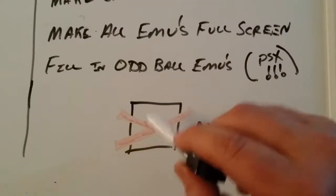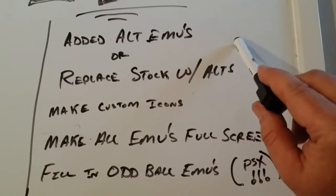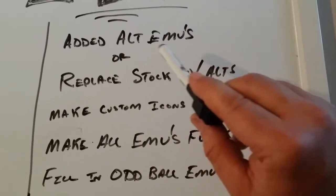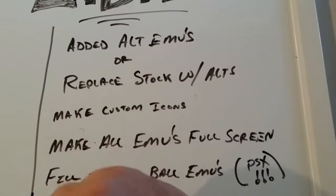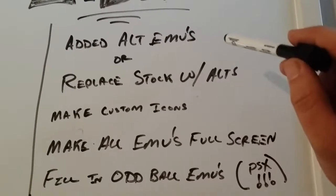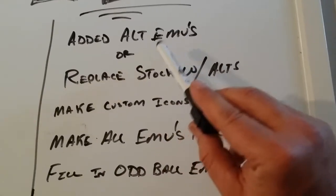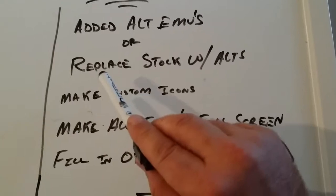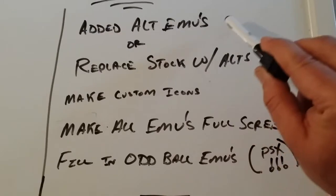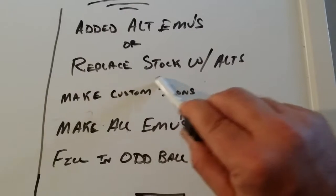What is not done is adding alternate emulators. If you've been following the video series or Dengunity, you're very familiar with Jack's alternate emulators. They work great — definitely better than the original for all the Nintendo emulators, Game Boy, Super Nintendo. I have not put them into my menu yet, and that is either putting them in as alternate emulators as an option along with the stock, or replacing the stock altogether.